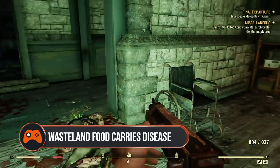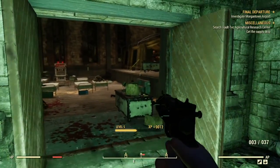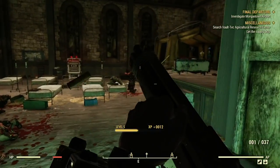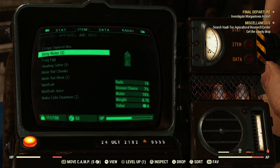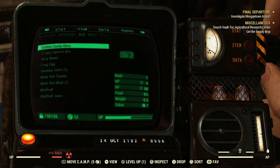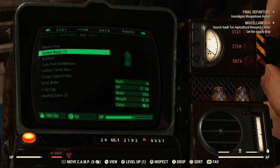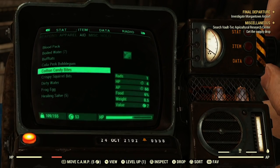Wasteland food has a chance to carry a disease. When you harvest meat from an animal, if you look at it in your inventory, you'll see that the hunk of flesh has a disease chance percentage. So if you eat it without cooking it first, just like in real life, you then have the chance of contracting a disease. The older the meat, the more likely it is to infect you with something horrible, and that goes double for spoiled meat. To cure yourself, you'll need to find or craft a disease cure.